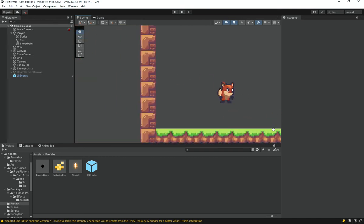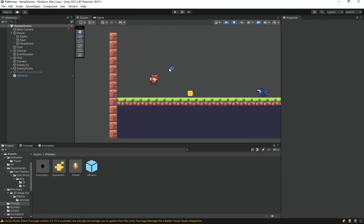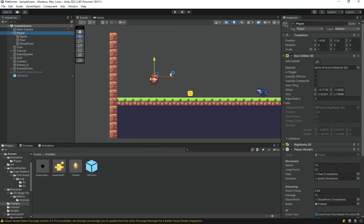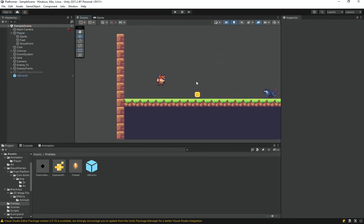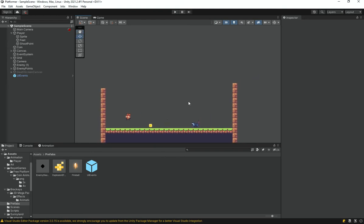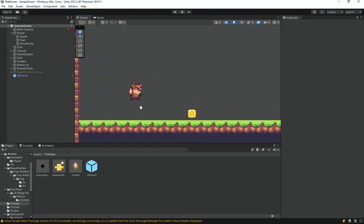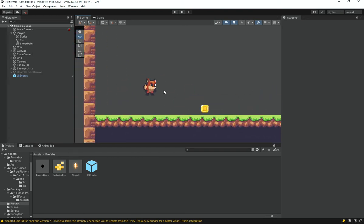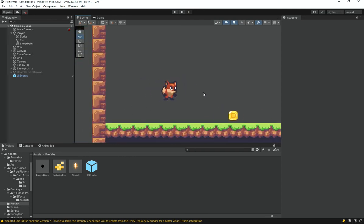Welcome back everyone to the Hello World Guy. This is episode number 11 of the platformer series, probably the third last episode. In this episode, we are going to implement an ammo system for our player and ammo pickup.